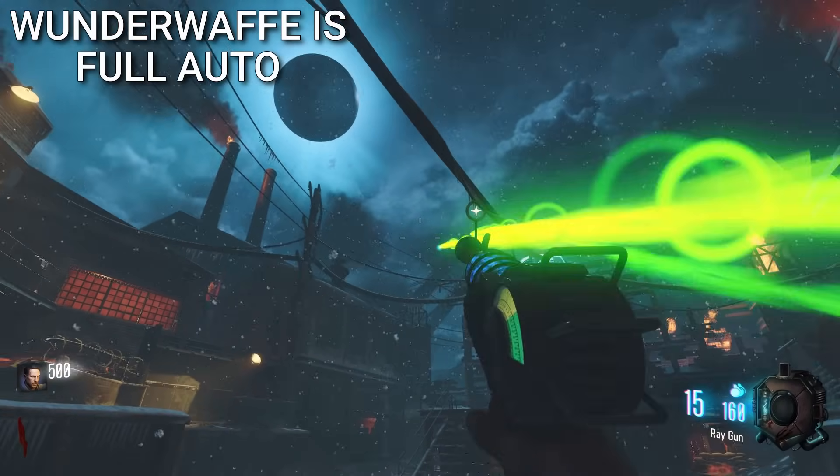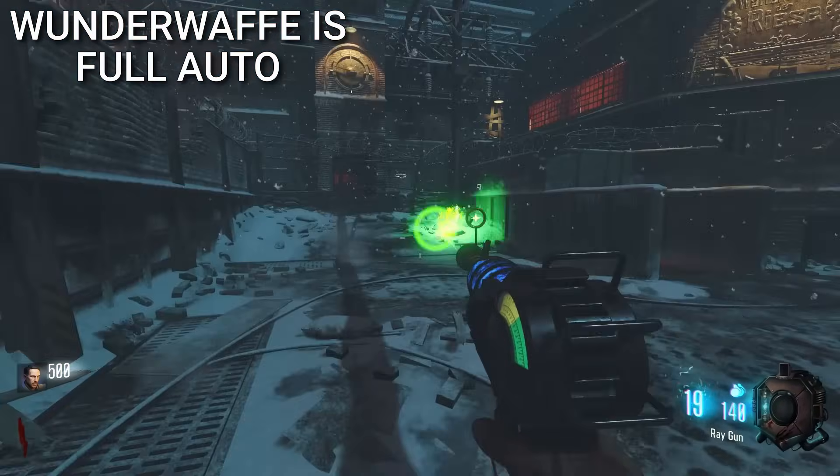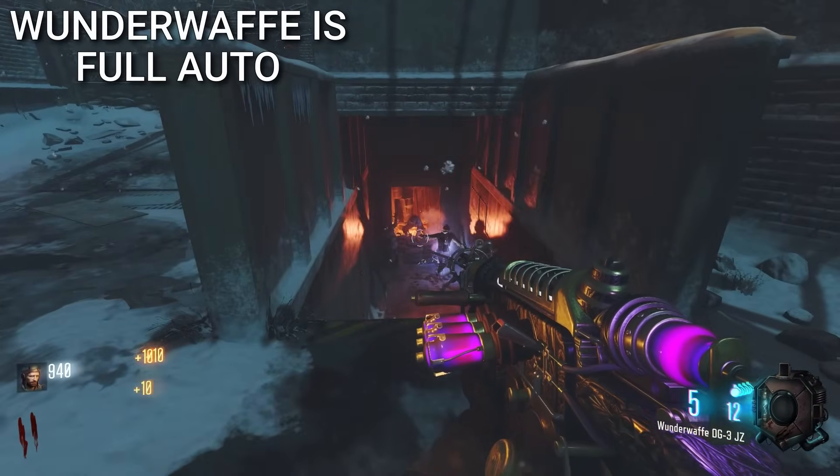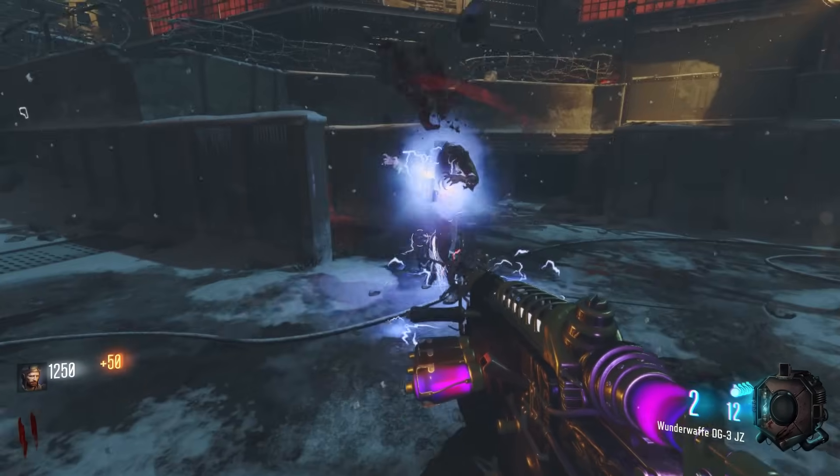Most casuals know that the Ray Gun is fully automatic — meaning if you hold down the trigger, it will fire constantly. But only the OGs remember that the Wonder Waffe is also full auto.